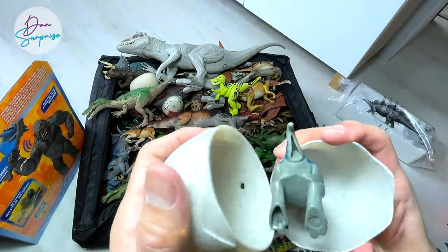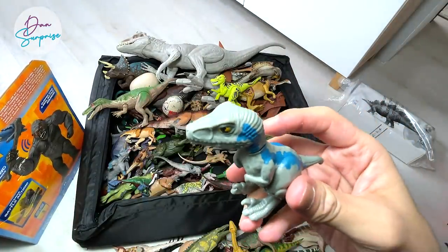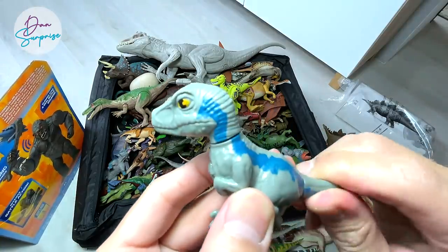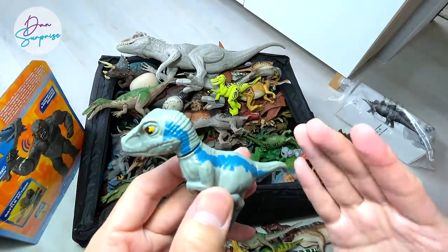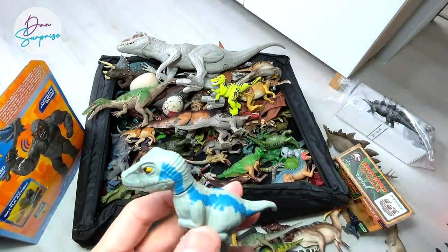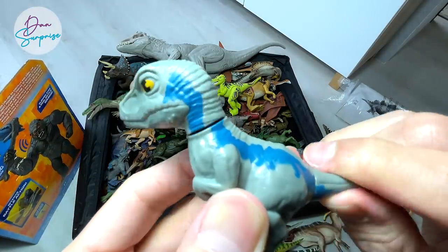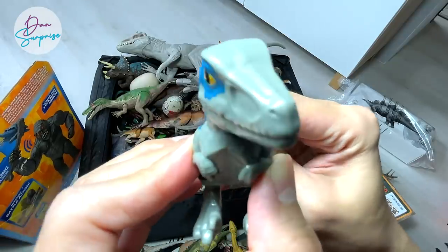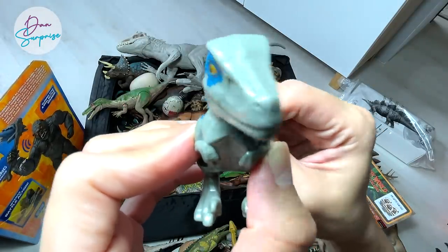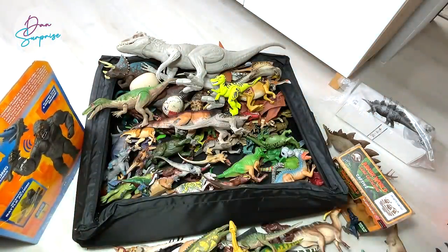It's time for us to open up another Camp Cretaceous egg. Let's have a look - yes, we have Blue the Velociraptor right here! Do you guys like Blue more than Rexie? Let me know down below. Once you turn the tail it will shake the head. Do you want to eat some vegetables? No. Do you want to eat some meat? Yes!